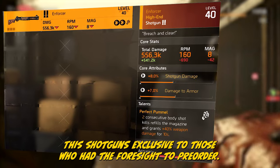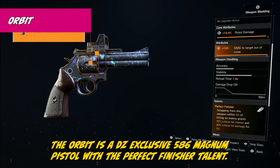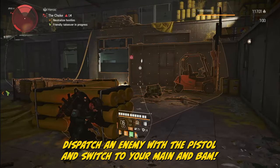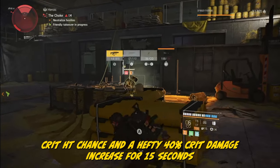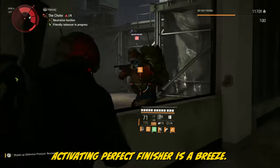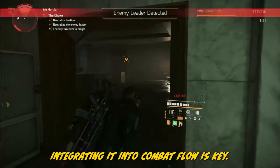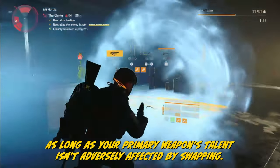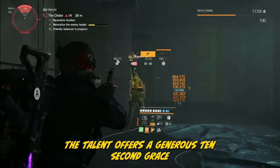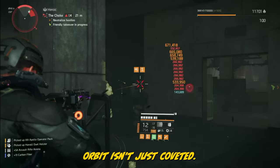The Orbit is a DZ-exclusive 586 Magnum pistol with the Perfect Finisher talent: dispatch an enemy with the pistol and switch to your main, and enjoy a 35% crit hit chance and a hefty 40% crit hit damage increase for 15 seconds. With a potent base weapon, activating Perfect Finisher is a breeze, making it ideal for almost all damage-focused builds. Integrating it into combat flow is key, as long as your primary weapon's talent isn't adversely affected by swapping. The talent offers a generous 10-second grace period to hold the buff before you activate it. The Orbit isn't just coveted — it's an essential addition to your arsenal.